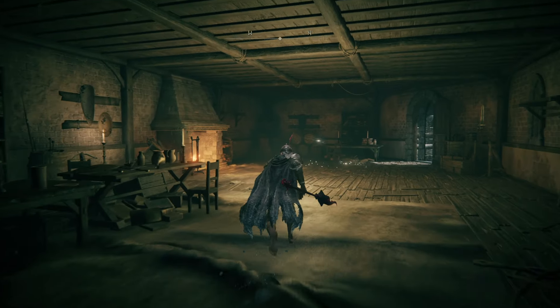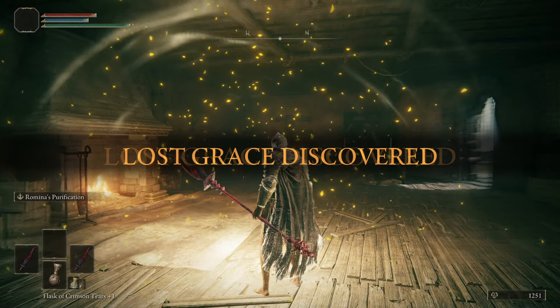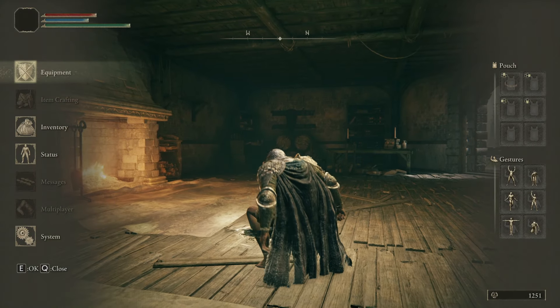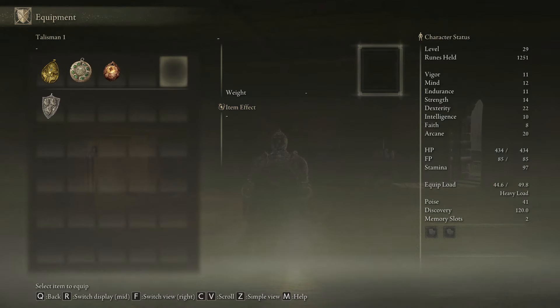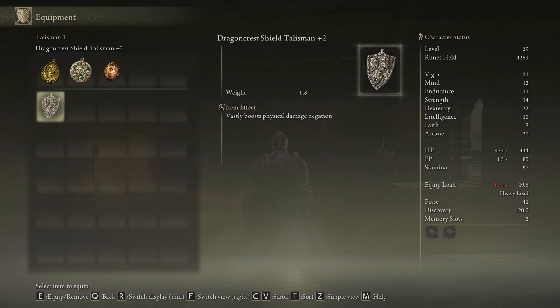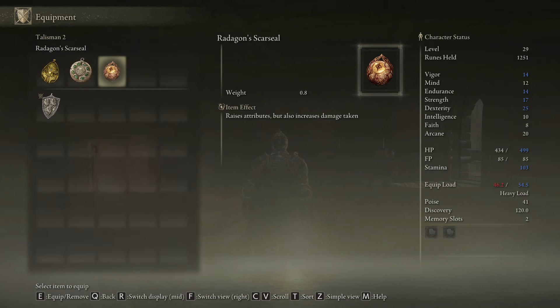So I didn't find a shortcut really. Grace to refill flasks. What do I have in terms of talismans? Dragon Crest Shield, Radagon Scar Seal — that's good for now. Everything deals physical damage anyways. Radagon Scar Seal could be useful, but do I need it? No.